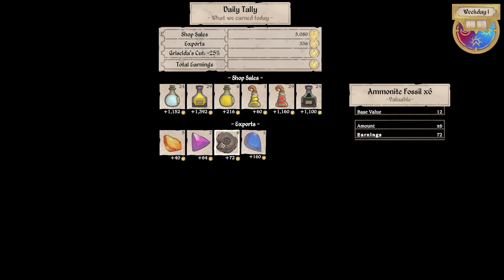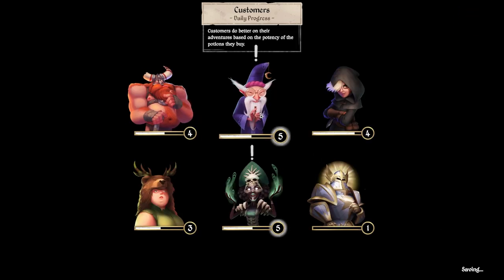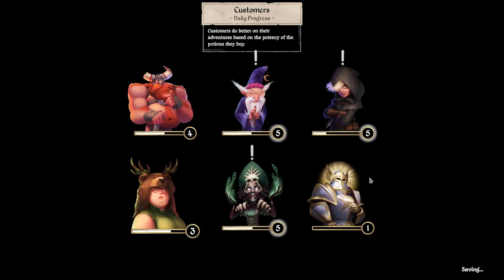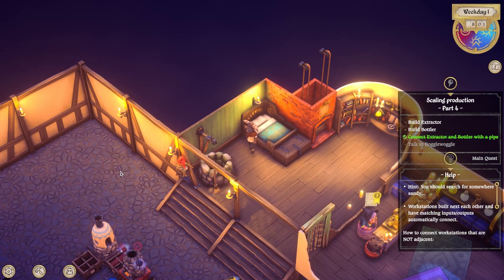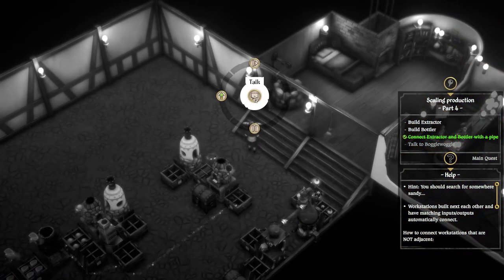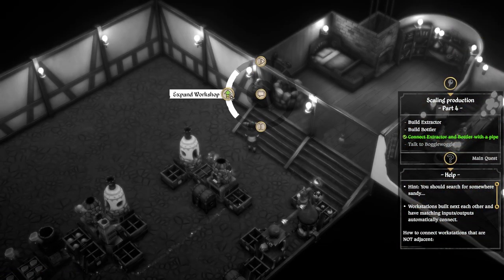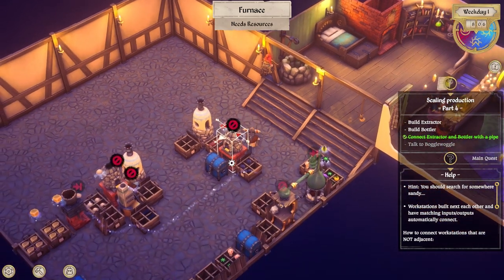That money. A little bit in exports - 336. It paid for a quarter of our taxes. So we're getting quests, we're getting lots of quests. Have I talked to any of them yet? I want to say I talked to her but I'm not positive. Look at that - the expansion! Boggle, what's up? Anything? Same old stuff. So upgrades we now know - upgrades coming soon.